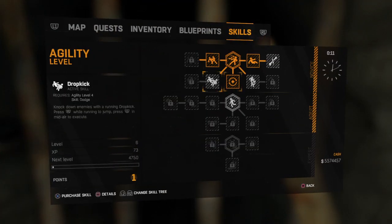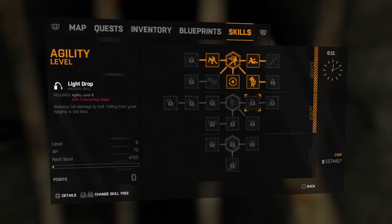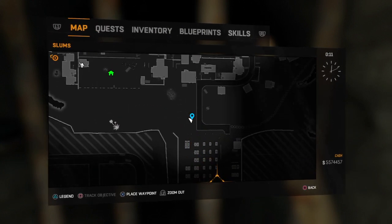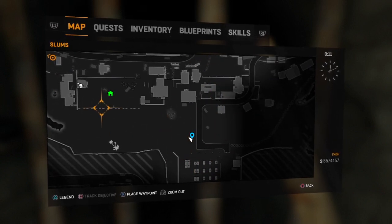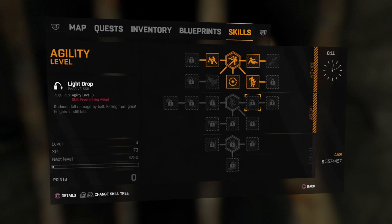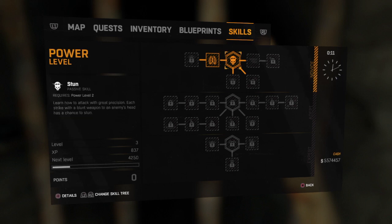There we go — look, another agility point. Let me show you where I am on the map. Just here is the slide location and just over here is the safe zone. If you look at my skills, my agility is there.